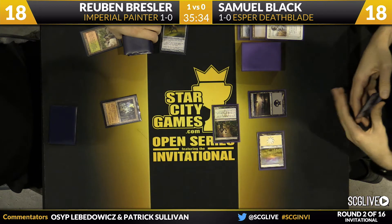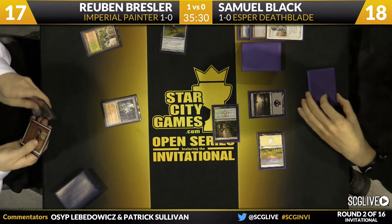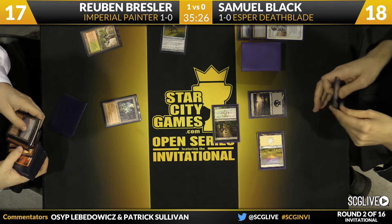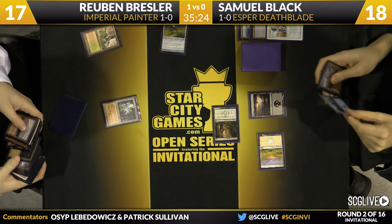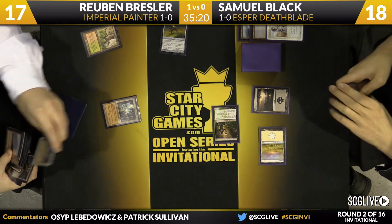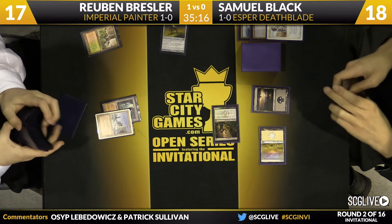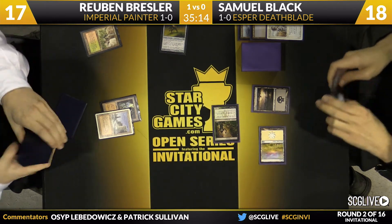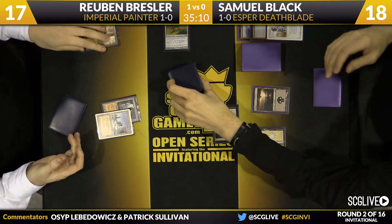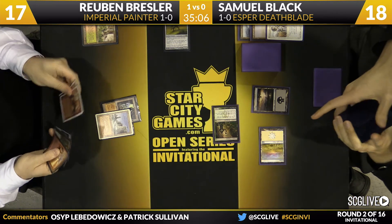Ruben's going to crack that Wooded Foothills. He has the Grindstone and the top in hand but should try to find more. I'm surprised he didn't lead with the top last turn given how conservative he played game one. Well, his hand was pretty explosive. In light of how conservative and pace-oriented he played the first game, it was interesting to see him take a much more aggressive line, but his hand is also a lot more powerful this game.